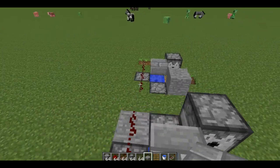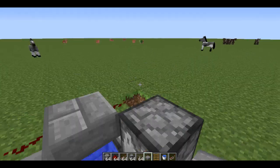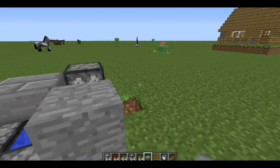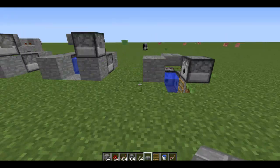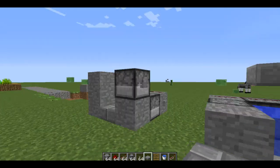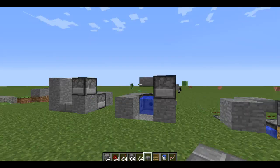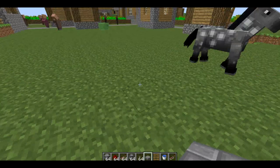So I have another redstone tutorial - you probably guessed by the name of the video - it's about compact cannons using dispensers. Here are basically the three different compact cannons I've built: there's this one, this one, and this one. They do different things, so we'll start with this one, which is really good at shooting in the air and coming from above.